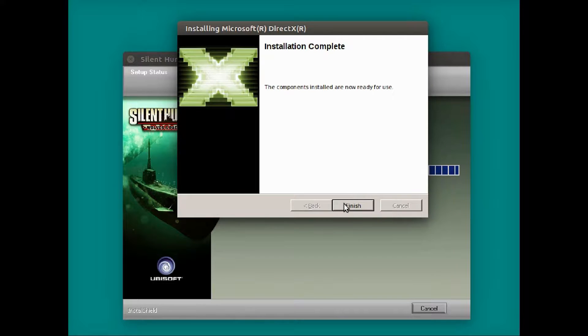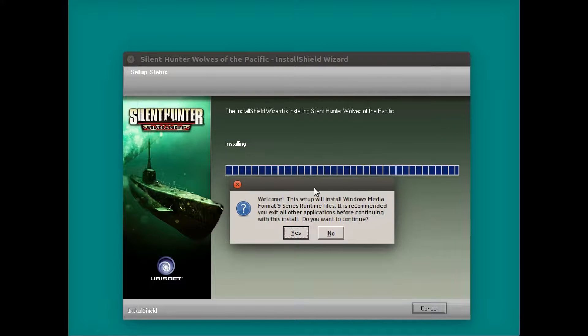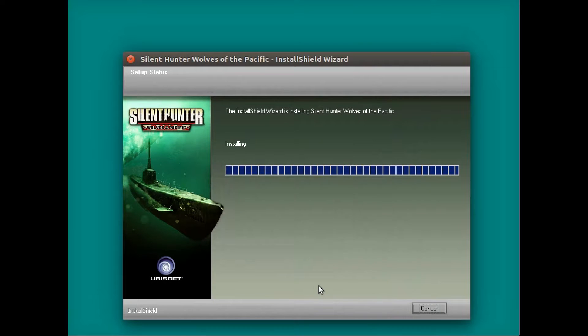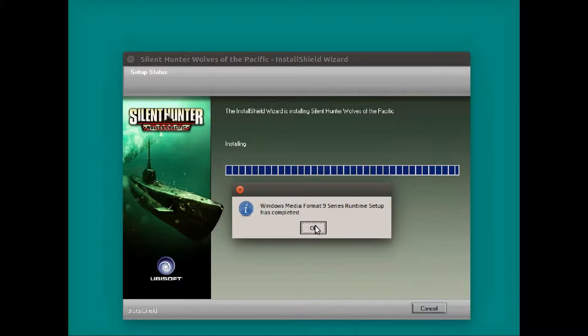And then Windows Media Format 9 — go ahead and install that, say yes. We'll accept that too. It's installed. Let it rip.